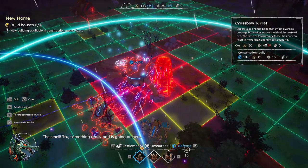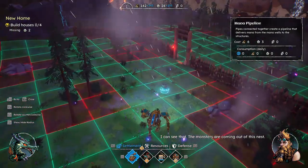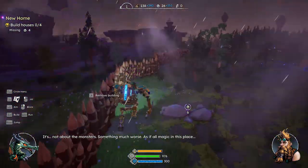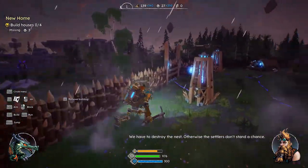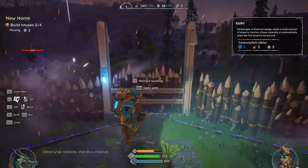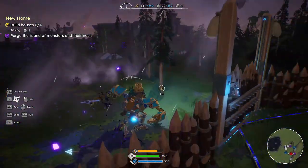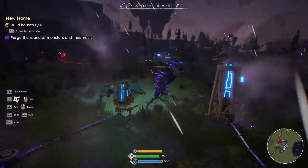Something really, really bad is going on here — I can see that. Monsters are coming out of this nest. It's not about the monsters though — something much worse. There's dark magic in this place. We have to destroy the nest. Otherwise the settlers don't stand a chance — nobody stands a chance. Can't let them in here.